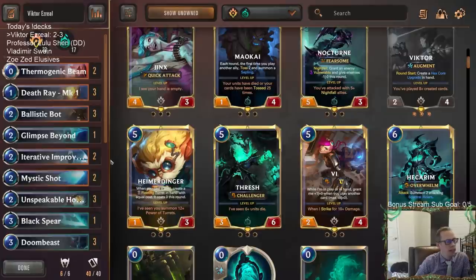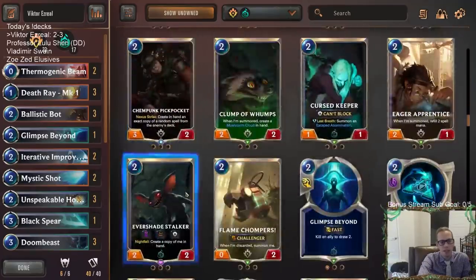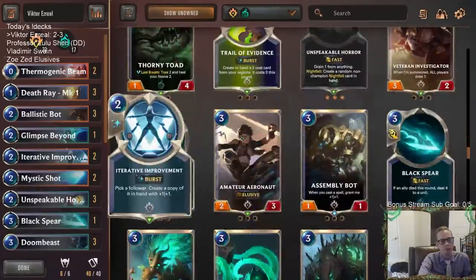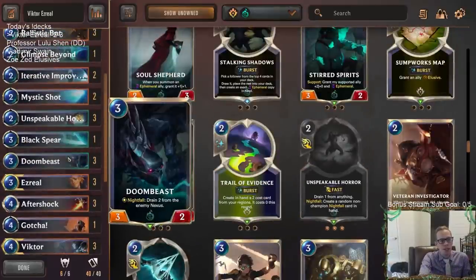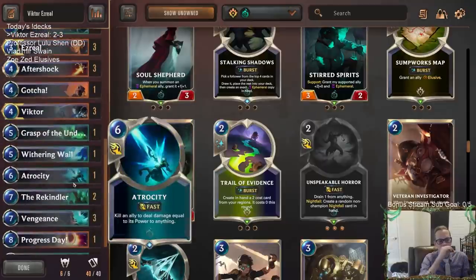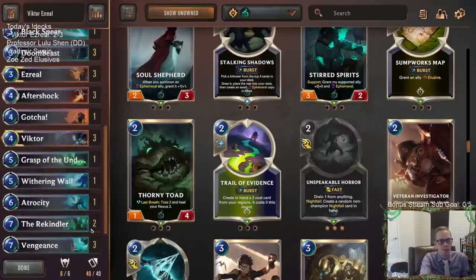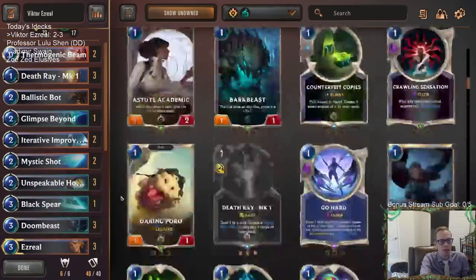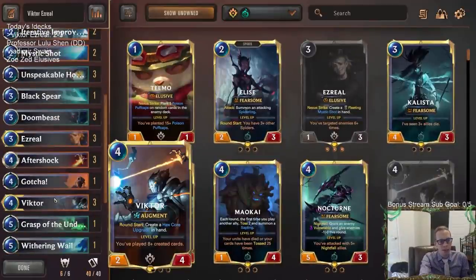I think this deck could be pretty good against a lot of the metagame. It's really going to struggle with Captain Farron as enemy number one. The other two decks we played against could get huge units with the Invoke stuff and then had Atrocity backup. The life gain would help against Decimates — we need like a Star Shaping. Maybe another Withering Whale instead of the Glimpse Beyond could be a way to heal your Nexus. We have Doom Beast, Grass, and Withering Whale already, plus the ability to copy Doom Beast with Iterative Improvement.